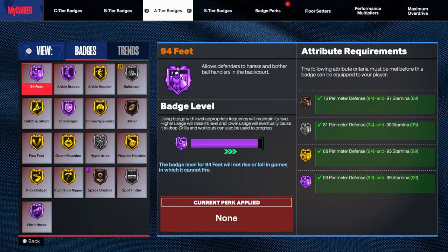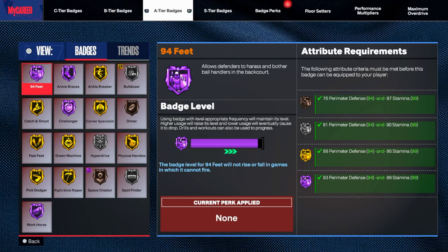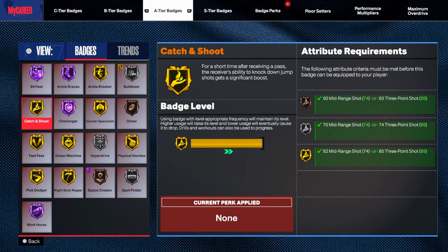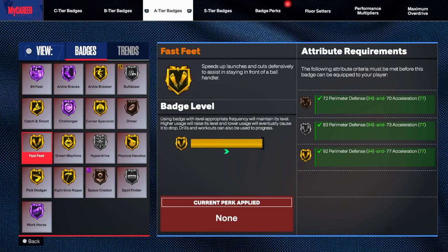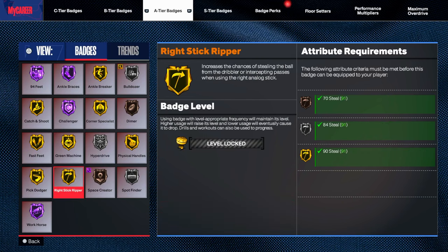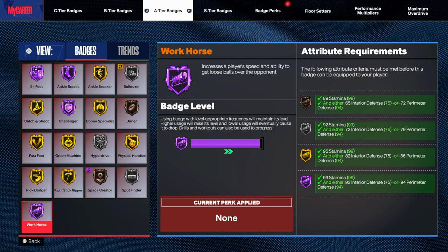Let me show you how to break it down real quick. 94 feet, hall of fame. Ankle braces, hall of fame. Bulldozer, silver. You get an 84 strength as well with this build. Gold catch and shoot, hall of fame, challenger on a point guard. A point guard — I can dribble. You get your corner specialist, fast feet gold, green machine gold, right stick ripper gold, pick dodger gold. And not only that, you get workhorse hall of fame. So them little plucks you want, you get them every time. I'm a fat guard with defense, y'all. I'm telling you, this is about to be OP.